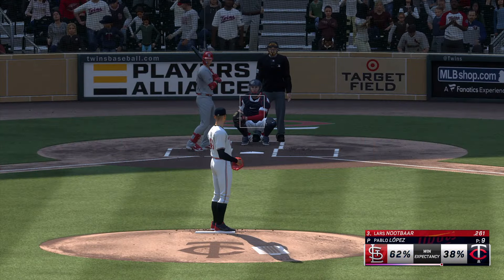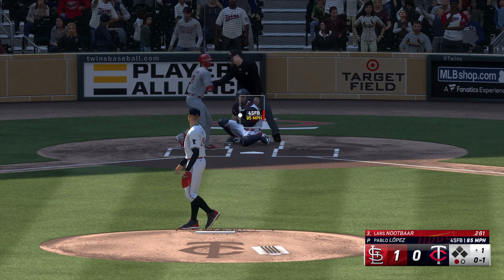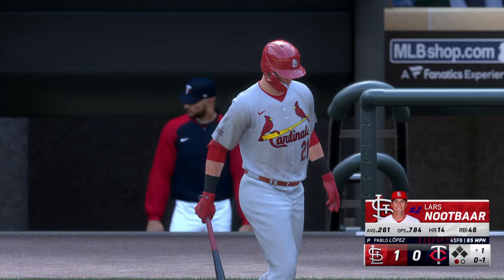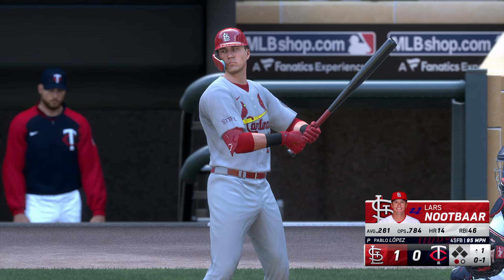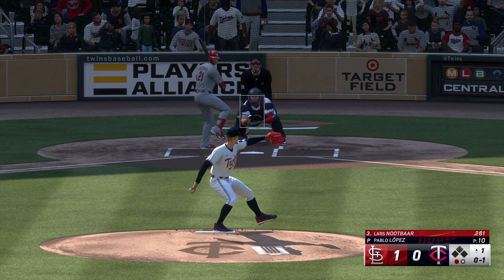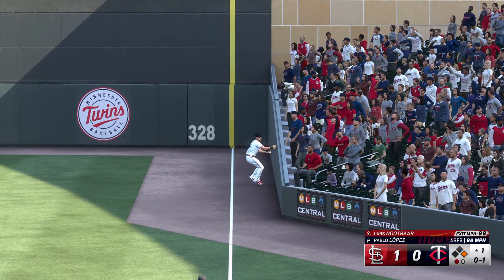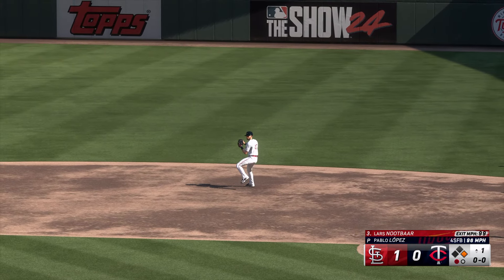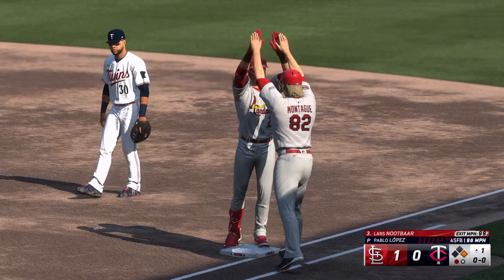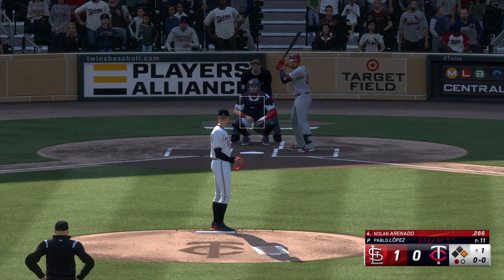One out, bases empty, here is Lars Nootbaar. He clips the corner, 4-1. Part of the order coming through now, and with one home run already in this inning, they're definitely looking to do some more damage. That's a fair ball — he just absolutely turned on that one, ripped it down the line. Nice job of standing his mechanics. The runner rounds first with one gone.